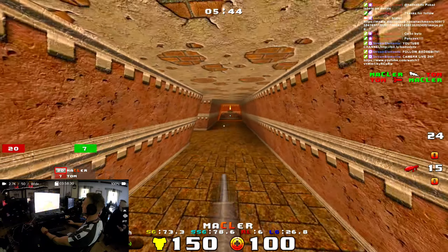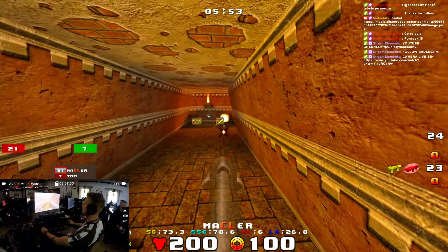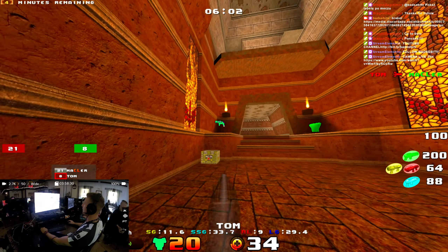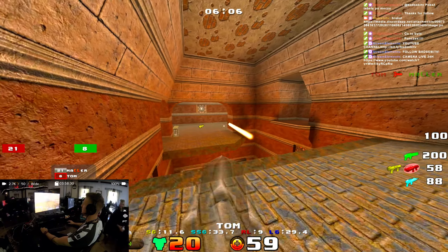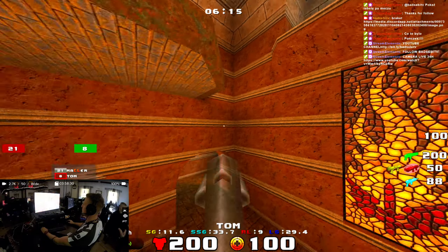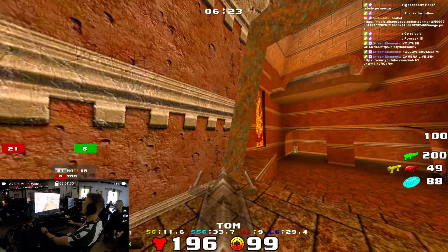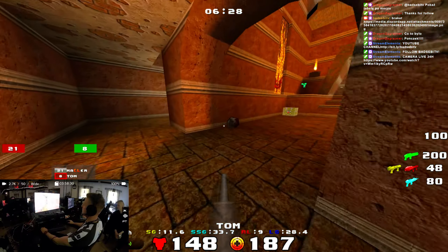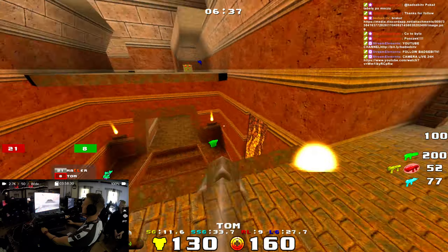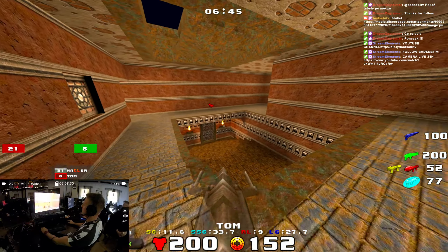A mutual frag in the middle area. Makler restacks with yellow. Tom is going to contest the red armor — very nice prediction rockets by Makler. Makler just said to Tom, I'm coming for you. Tom needs to take this red and quickly mount some attack if he wants any chances to get back in this game, because right now the chances look very, very bleak for Tom.